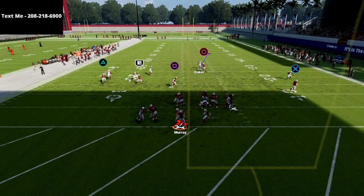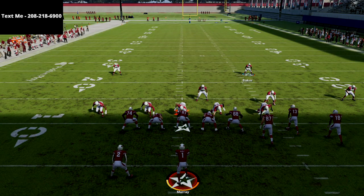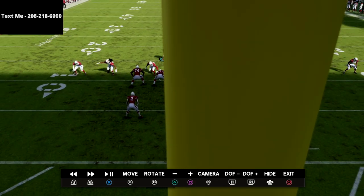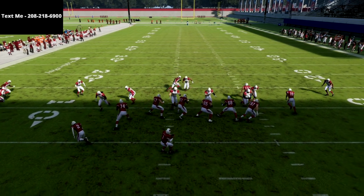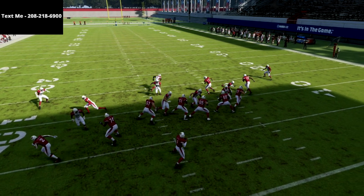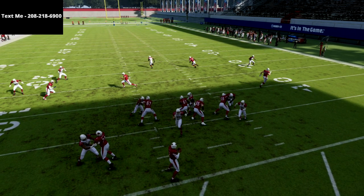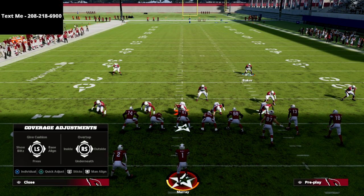You can see we're going to be sending some pretty significant pressure. Watch what happens — snap the ball and you're going to get absolutely crazy pressure at the quarterback. Let's jump into the replay and break this down. At the snap you get A-gap pressure from the nose tackle and defensive tackle, plus edge pressure coming off that looper from the nickel blitz.